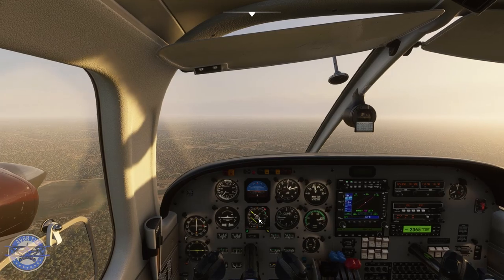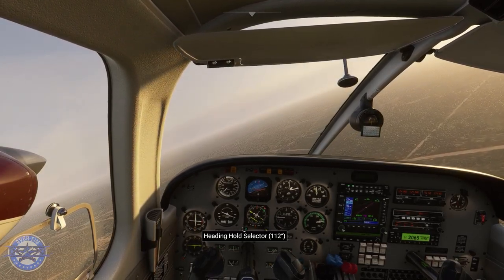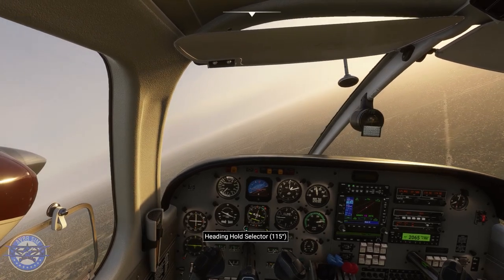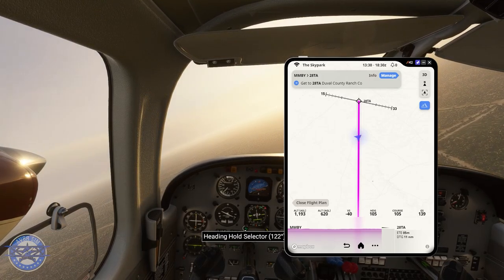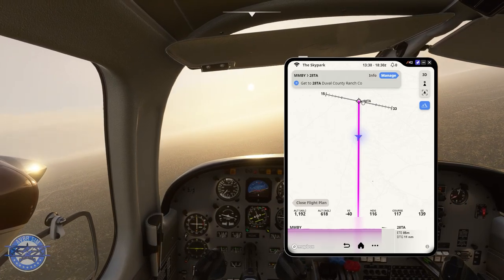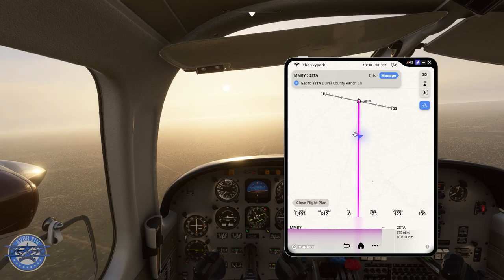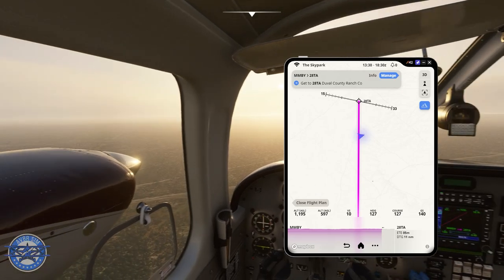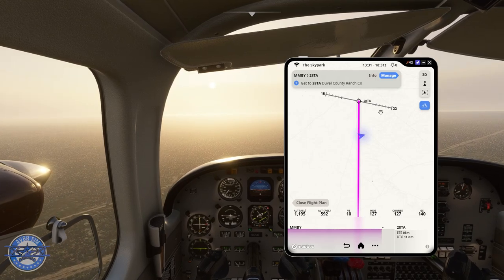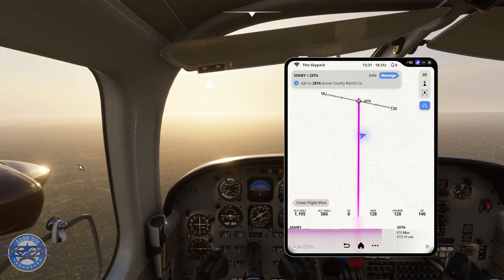Let's take it out of NAD mode, put it in heading mode — the plane is starting to turn. The runway at Duval is just under 6,000 feet, so I don't need the entire runway to land. My eyes are still on the horizon searching for the airfield. It's a concrete runway, which is good — much harder to see the grass strips, especially with all these trees out here.